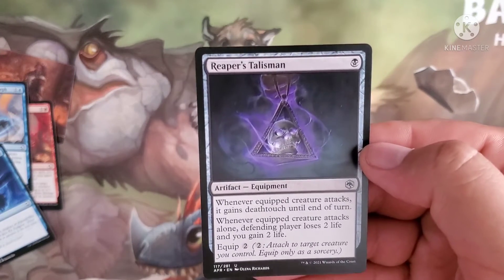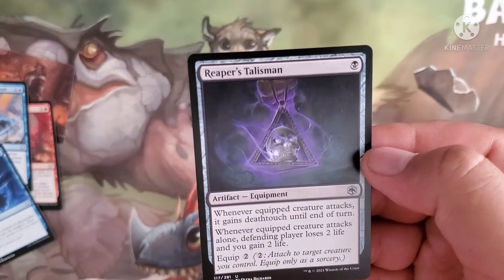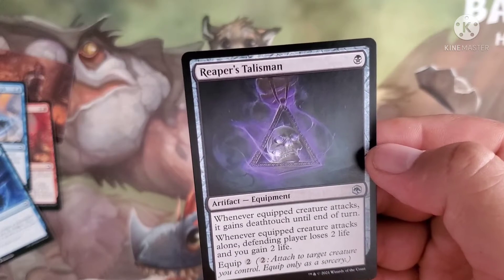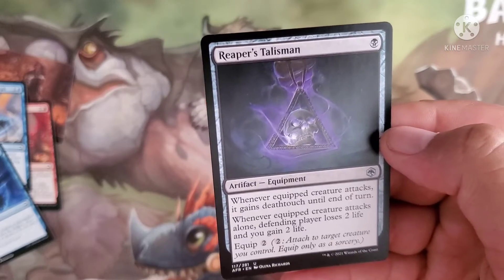Reaper's Talisman costs one black. It's an equipment. Whenever the equipped creature attacks, it gains Deathtouch until end of turn. Whenever the equipped creature attacks alone, the defending player loses two life and you gain two life. Equip cost is two.